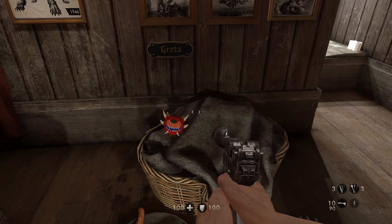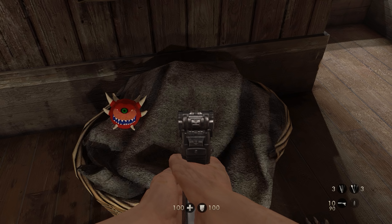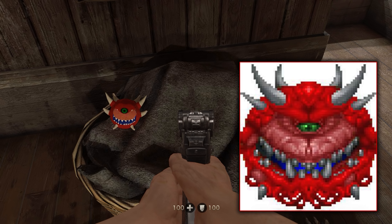Also in Jaeger's room, there is a dog bed for Greta, his favourite hound. You've probably already spotted the Cacodemon dog toy in the bed — this lovely red spiky ball. A Cacodemon is of course a classic enemy from the Doom series, which was founded by id Software, the same company that popularised the Wolfenstein series. And admittedly, this Cacodemon is cute.